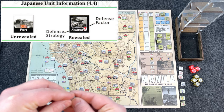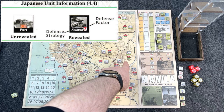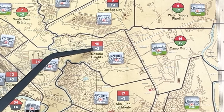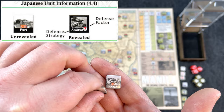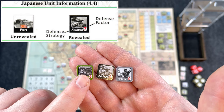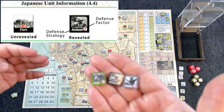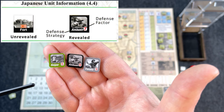Enemy units are currently unrevealed. When you move into an area, you reveal the Japanese units. On the back side is a special effect. There are three terrain types: clear, urban, and fort, also differentiated by color and by the terrain effect modifier at the bottom of each area. For example, Rosario Heights, area 15, is an urban area — gray — with a plus three terrain effect modifier helping the defender. When revealed, the Japanese unit has a defense factor and a special ability that resolves and affects the very first combat only.